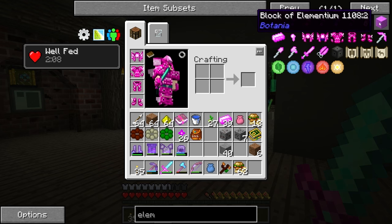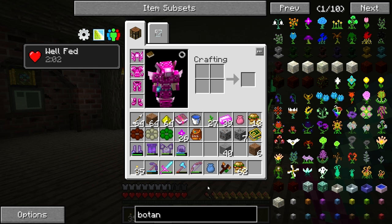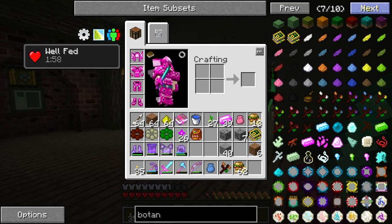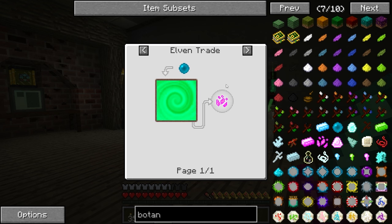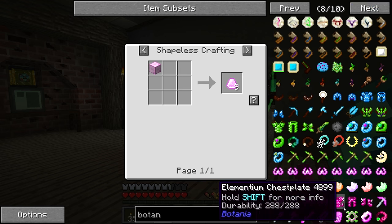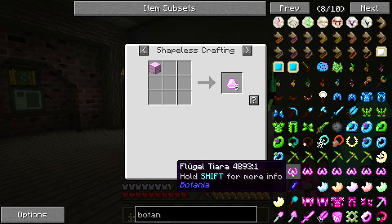Nice chocolate quest reward - I don't want that. What other Botania stuff can I make out of this elementium? Surely there was more pink stuff. Oh - the pixie dust! How did you make that? What did I need the pixie dust for? I can't remember what it was.